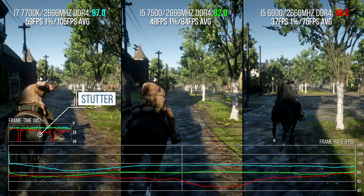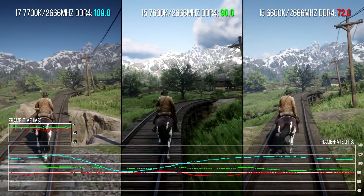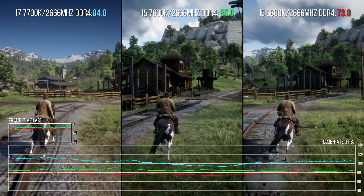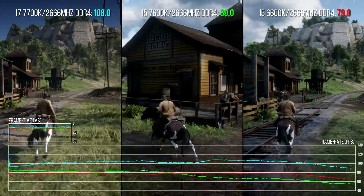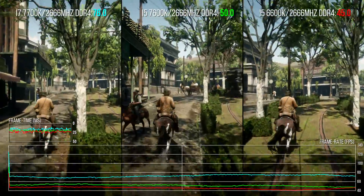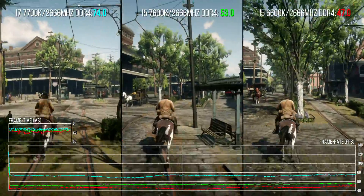Grouping the lowest one percent results, the 7700K hits 59 FPS versus 48 and 37 FPS for its quad-core counterparts - meaning averages are useless for judging actual gameplay experience. All these processors deliver a bumpier ride than the Ryzen 5 2600, even the 7700K. The 6600 suffers particularly with a big frame time stutter in the benchmark. Looking at actual gameplay, running across the open world gives lurching frame rate dips on the 7700K - something never seen with the 8400 and Ryzen 5 2600. Stutters seem random, and this is why CPU benchmarking is so difficult. Only the 7700K keeps you north of 60 FPS, but even then there are worrying signs.